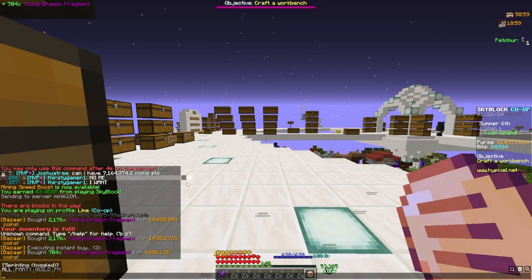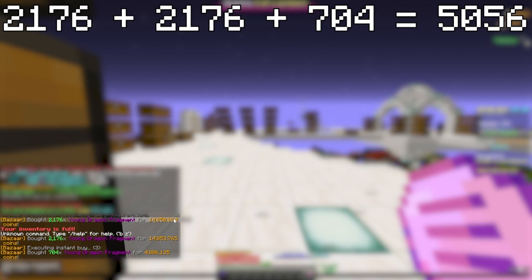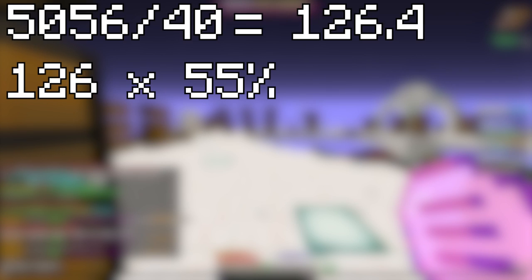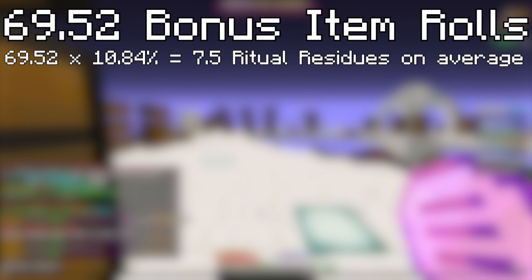This in total cost us about 35 mil. And now it's time for math. Here I bought 5,056 Young Dragon Fragments for basically 35 mil. Now divide this number by 40, because that's how many Fragments Young Boots cost. This is 126.4. Multiply this by 55% because that's the chance with Endermite Pet, and you'll be left with 69.52 bonus items. Out of 69.52 bonus items, 10.84% are gonna be Ritual Residue, which makes it 7.5 Ritual Residues on average.